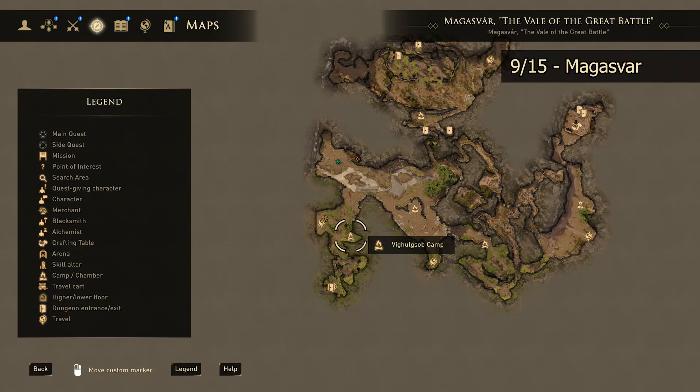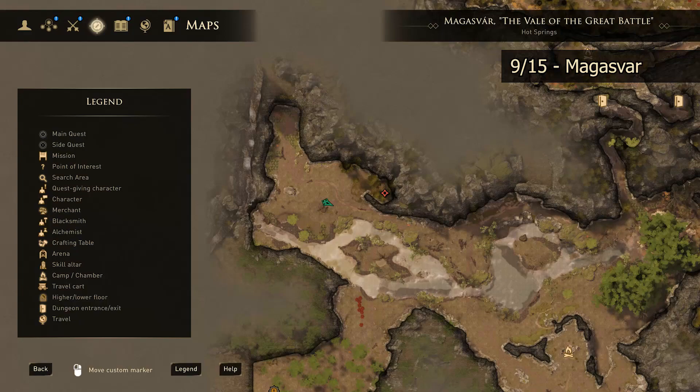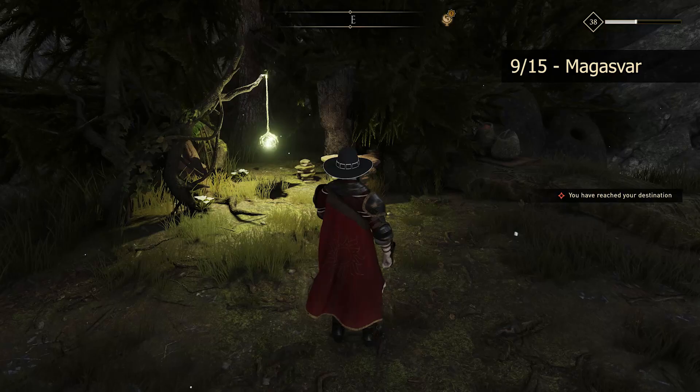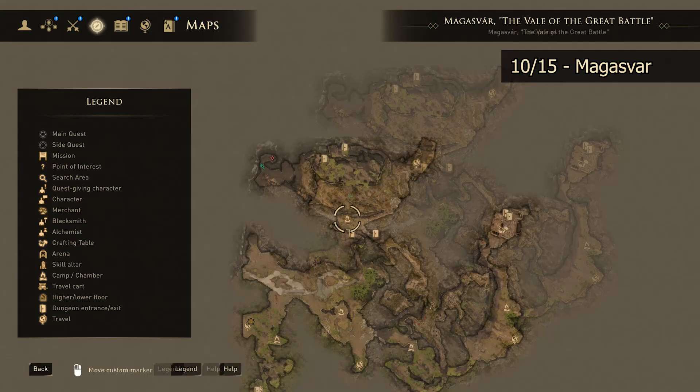Our next skill altar, still out in Magusvar, is just north of where we just were with the last skill altar. It will be up here, across the river, through the woods, and through quite a bit of combat — especially depending on where you are in the game. Once you head across the river, make your way up near this thicket of trees. You'll see a nice shiny light in the back that will illuminate your skill altar. We'll take a look at the map one more time.